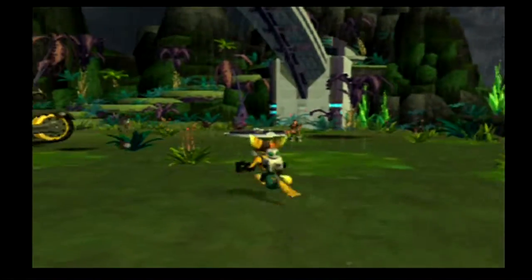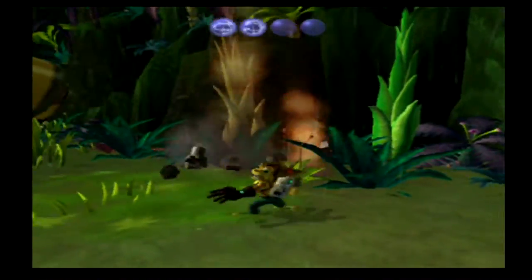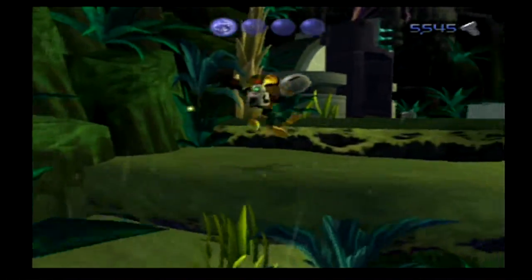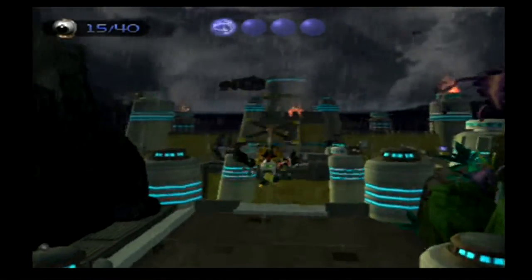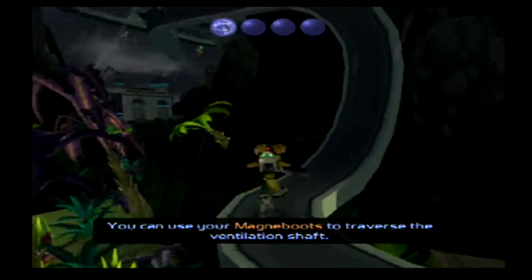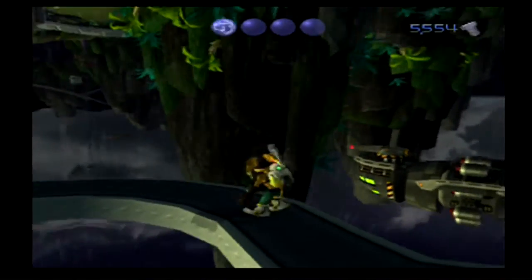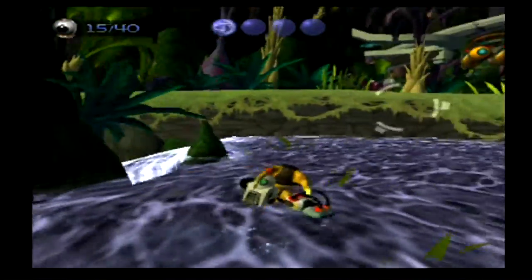Time to put my little theory to the test. Wow, I can punch this thing out at the cost of losing a lot of health — so yeah, don't use it unless you plan on meleeing the whole game. Let's go back to our Bomb Glove. The Magna Boots allow you to walk on metal surfaces like this, but you can't jump. We'll get a different pair of boots in a later game that let you walk on metal surfaces and still jump. You really can't use your weapons except your wrench.